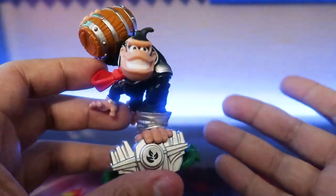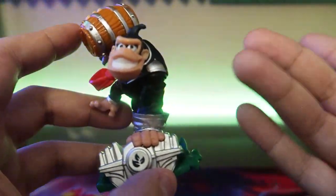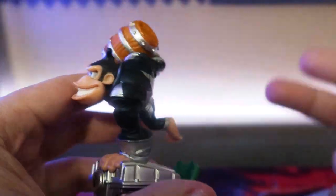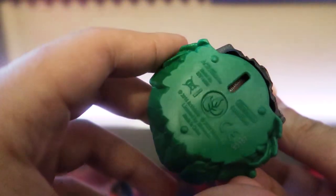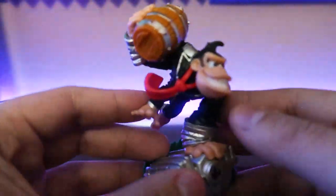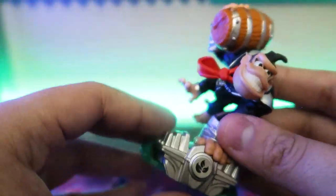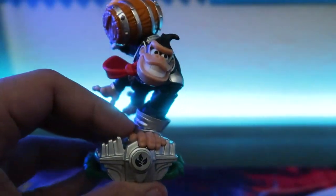This is Dark Donkey Kong — Dark Turbocharged Donkey Kong. I thought I saw his Barrel Blaster vehicle in the dark edition, but I didn't see this figure in the pictures, so that's a surprise. This one also works as an amiibo, so it's cool to have both a Skylander and an amiibo. There's probably good competition for it from both Skylander fans and amiibo collectors.